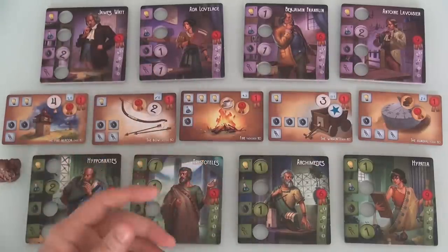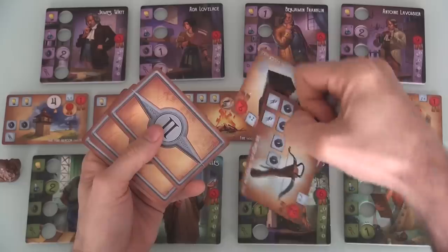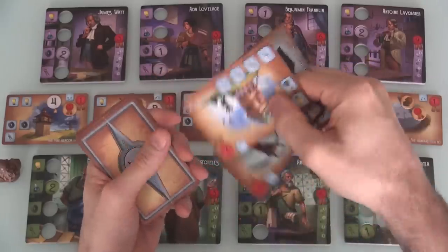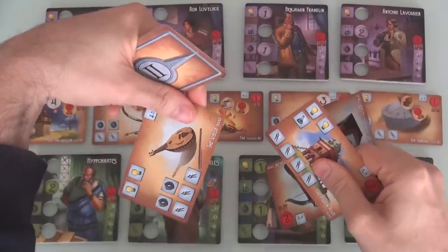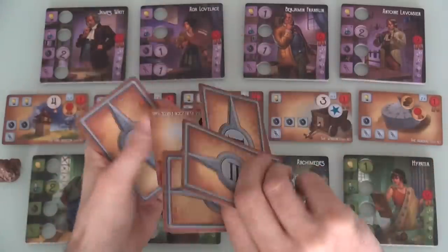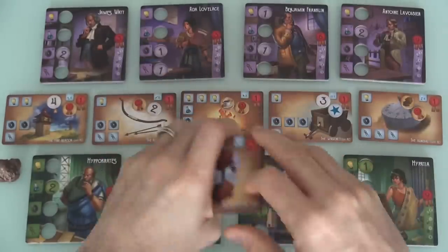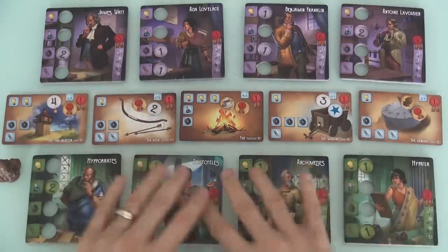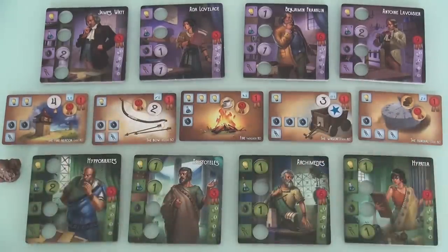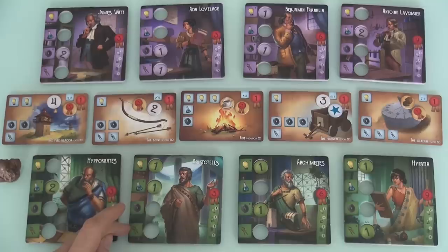our brave heroes will move on to the second era, where they might invent the mechanical clock, the medieval crossbow, the pigeon post, or the VLD — I'm not sure how to pronounce that one — or the flintlock pistol, etc. We're going to play through three eras, trying to be the inventors most responsible for these various inventions, using our skills in physics, chemistry, mechanics, and mathematics.